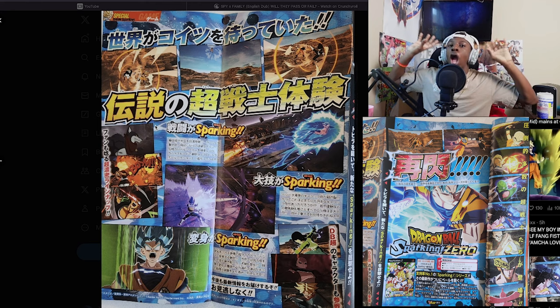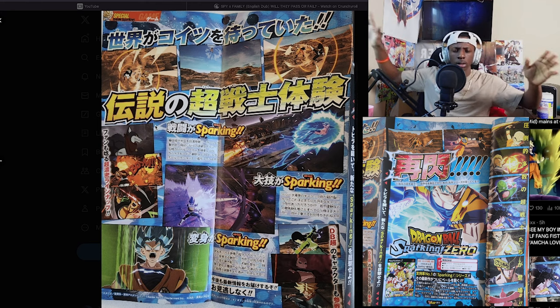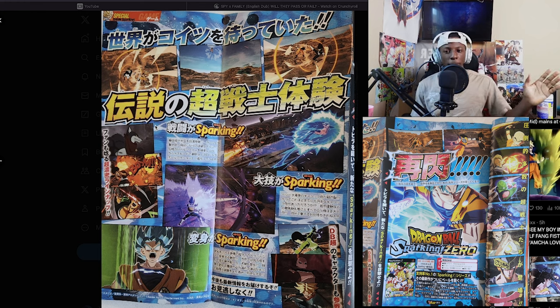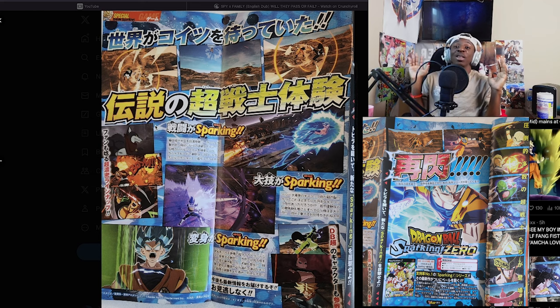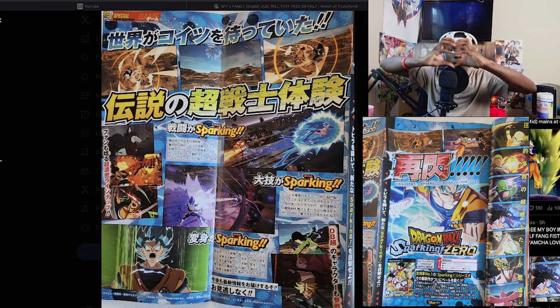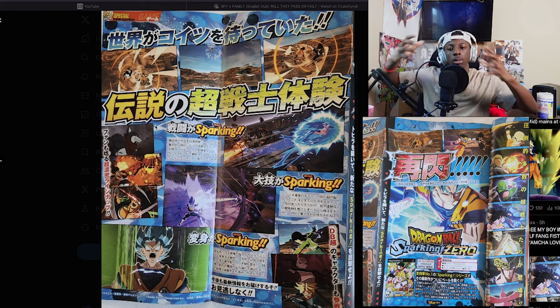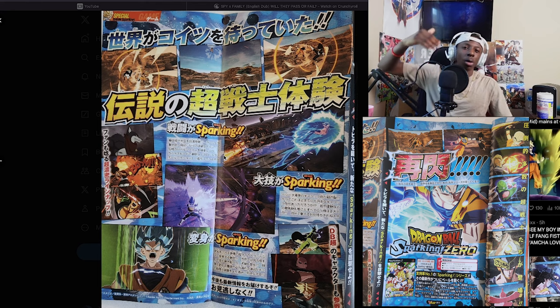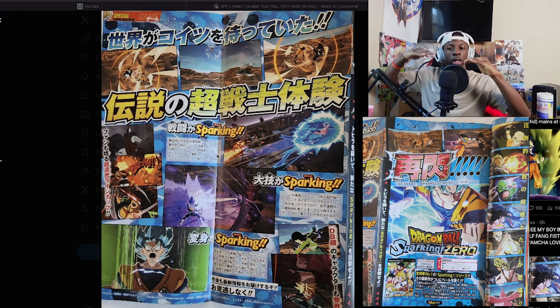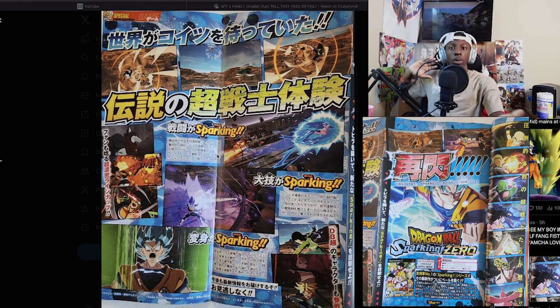Xenoverse went on for about five to seven years strong — a million players monthly is actually very good for a game that's been out seven or eight years. So they were like, okay, we're doing good, now it's time to drop the bomb. I think Bandai Namco is creating a real good universe for Dragon Ball games. This V Jump scan is basically their final product — their way of showing their timeline and roadmap, like: okay, this is what we got, we're ready to hand it out.